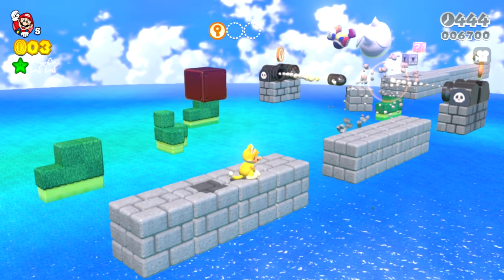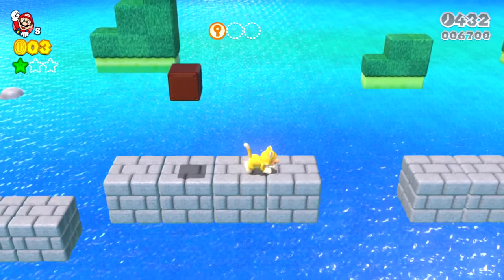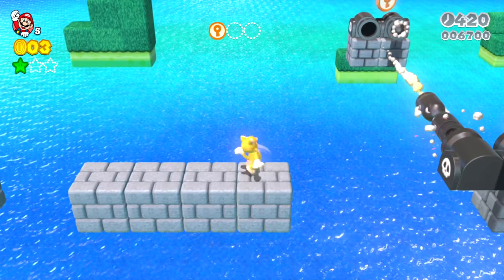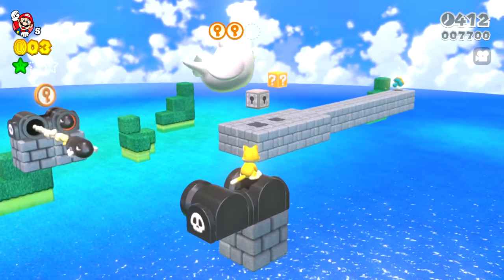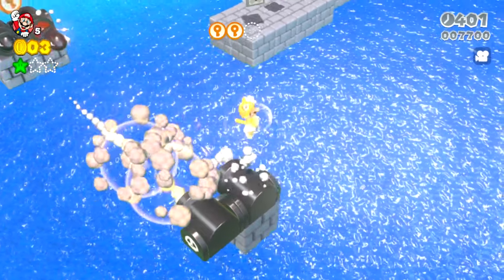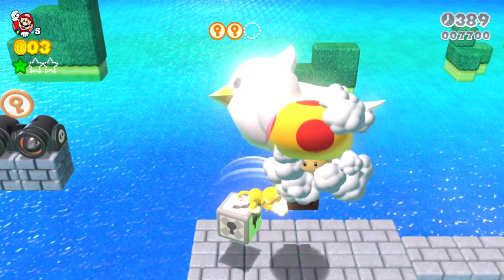Those guys are certainly making things difficult — they destroyed that whole middle platform, and the Chargin' Chuck! Is the level going to be possible now? Are we going to have to bounce along the Bullet Bills? That would make things very difficult. We were able to get that. Maybe we can jump to that second island and then jump to there, because I don't know how we are going to get that last key piece. Okay, that's very nice. From here we should be able to make it to there — it's a scary jump. And look at that bird just over there — we don't want to get that power up.